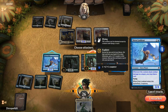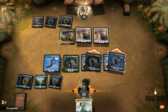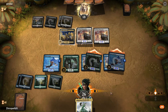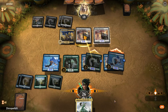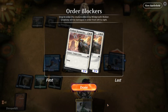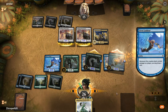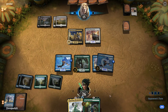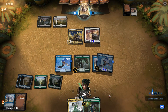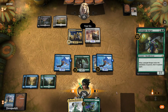If I don't attack with both he'll double block this guy, and if he double blocks this guy the other gets through — or he sacrifices his Legion. There you go, yeah, I'll take that trade. Nice — that works for me. Okay, we're gonna cast that.